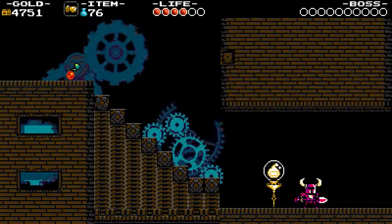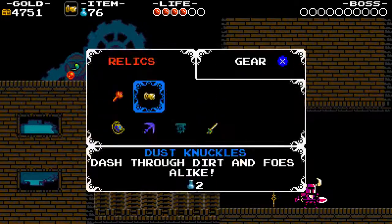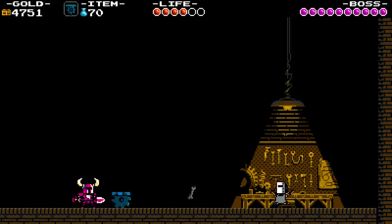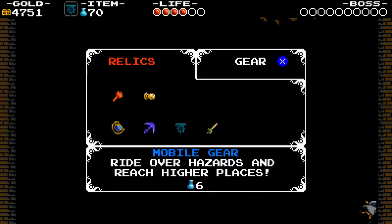Alright, now here is the single easiest fight in the game. Coming into this fight, equip the mobile gear. Drop the mobile gear, hit it, and he dies. You do not have to fight Tinker Knight Phase 1 because the mobile gear exists.